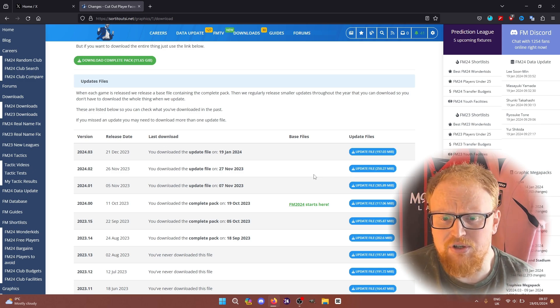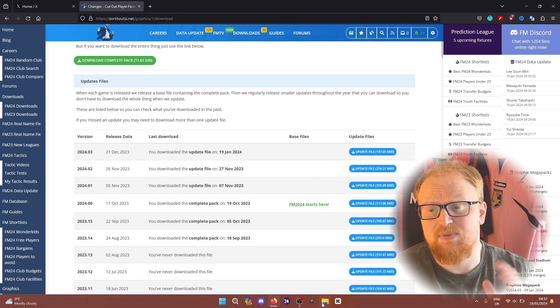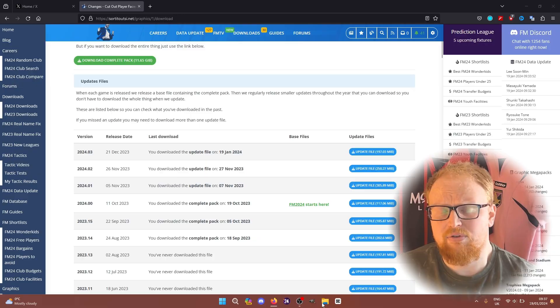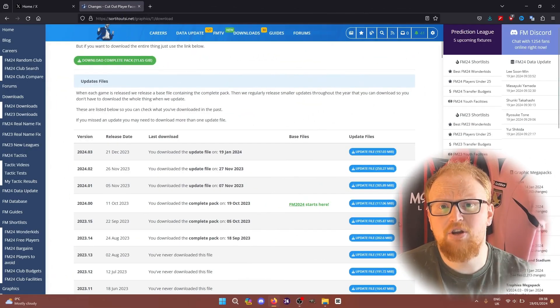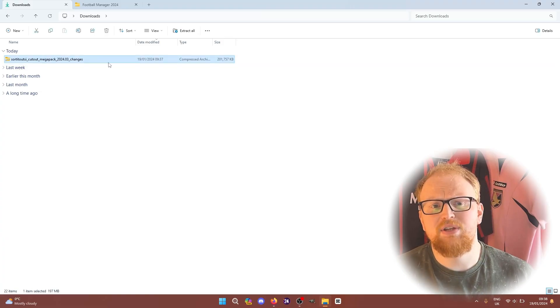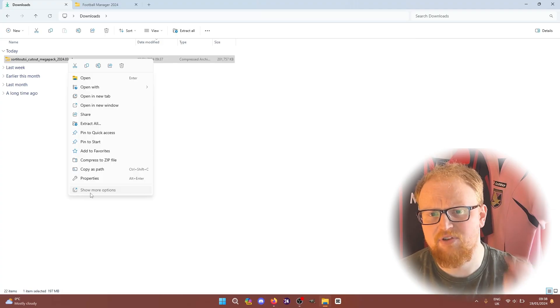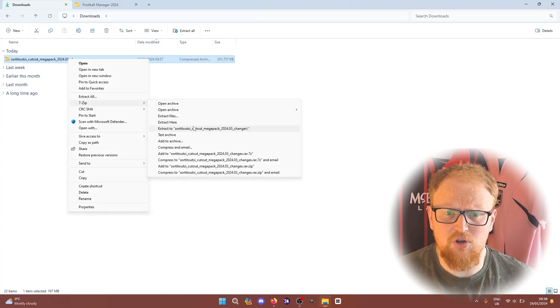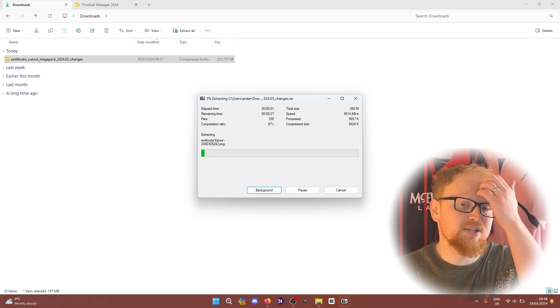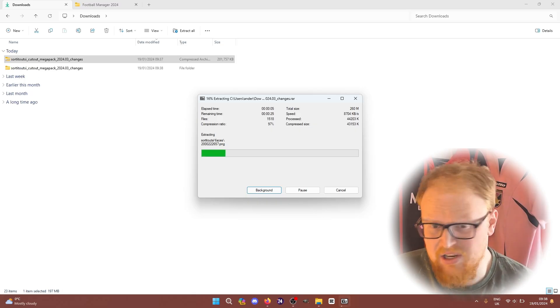Once that download is completed you simply head to your downloads folder and extract the files as we did in the original video, and I'll go through that process right now. In your downloads folder you will have the cutout mega pack changes file that you need to extract. Just right click and use whatever extraction software you use — I've got 7-Zip, that's what I use. You can just use a built-in one if you want, on Windows or Mac.